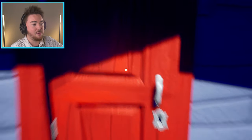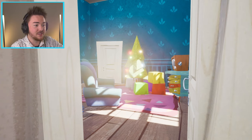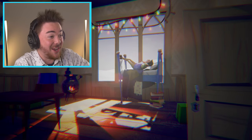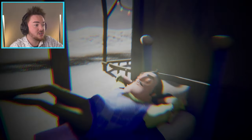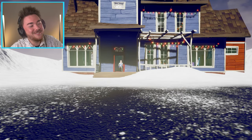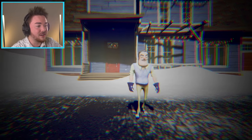I head inside and call out to the neighbor. I find him sleeping in what would normally be the kitchen — there's even a bed there. I try to wake him up and ask him to unlock the basement. I grab a colorful box and jump on him while he's sleeping. It's so funny! I tell him we have to get out of here.